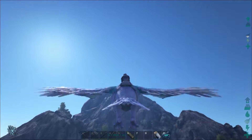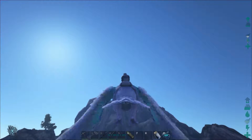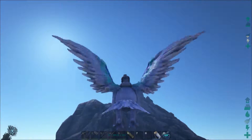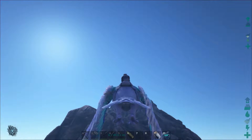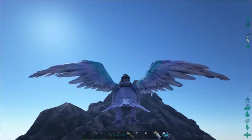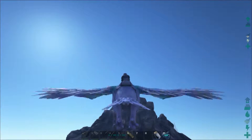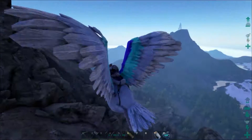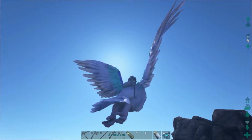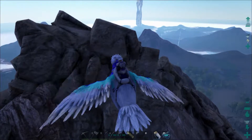We're on our way to find one of these really really big new flying dinosaurs — I forget what they're called, something like Quetzalcoatlus or something like that. They're supposed to be enormous, and from what the dossier says they like high perches and are found at the highest peaks in the game. We're heading up there now to see if we can find one, because we certainly want to tame one.